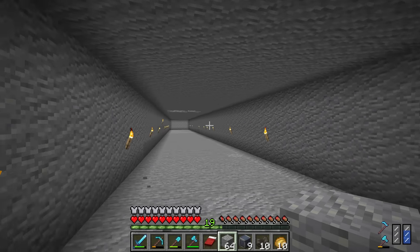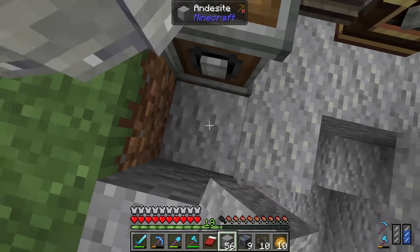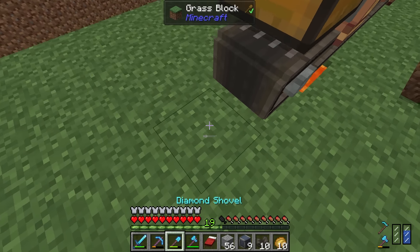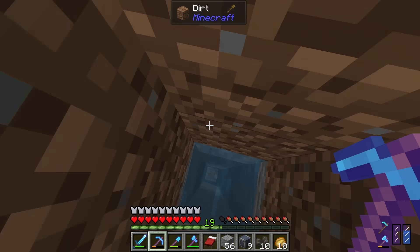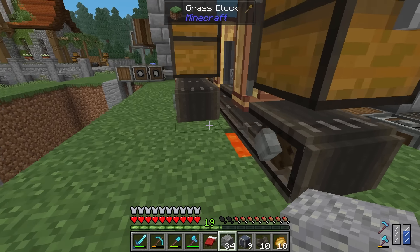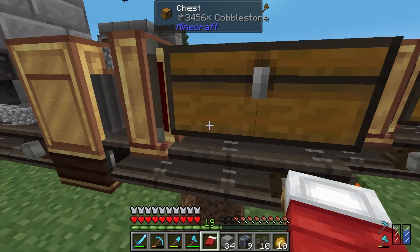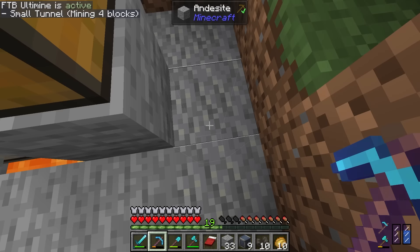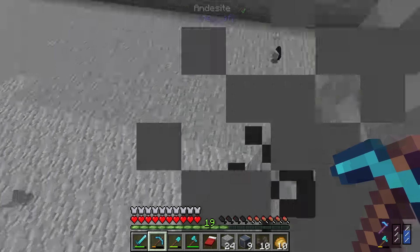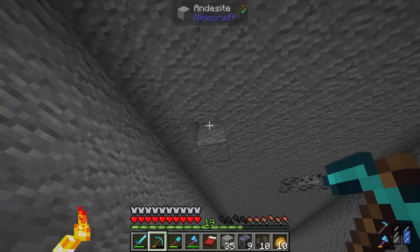An absolutely ginormous room is dug out underground. Now I pop back up top and at every item output point I dig a hole so items can fall down. We've got holes for stone, cobblestone, gravel, flint, clay, glass, and bricks — items are going to be falling out of the ceiling down into the storage room.